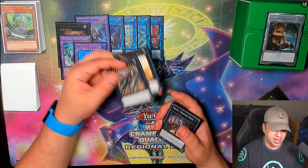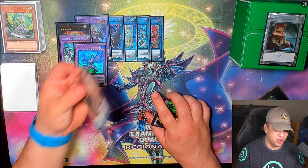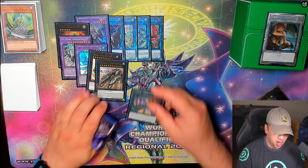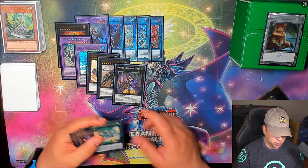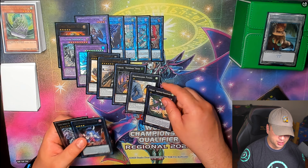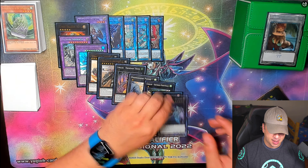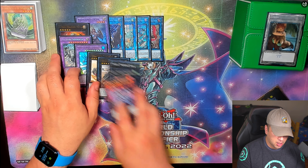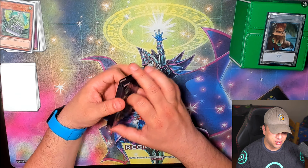We play double Empen and run the Juggernaut Cannon package — you don't always go into it but it's an excellent option. Promenade Thrust is once again for the field spell — you want multiple answers. We also have multiple ways to go into Zeus with Gagagaga Magician, Fucho, and Lyrilusc Assembled Nightingale — you overlay on top and go right into Zeus. The extra deck for Flunderies is really important and really undervalued.